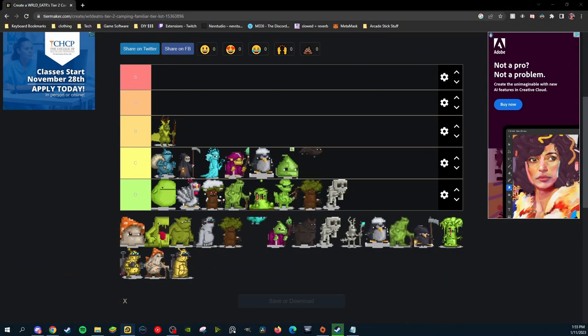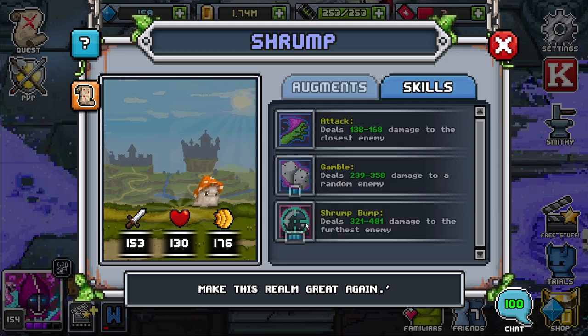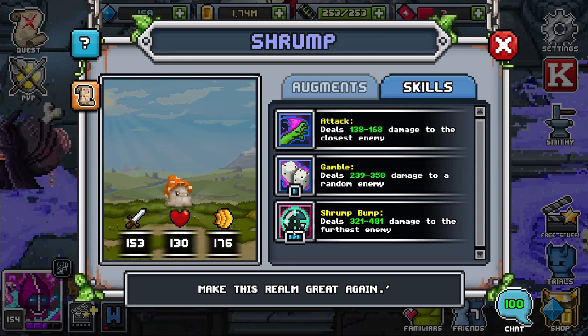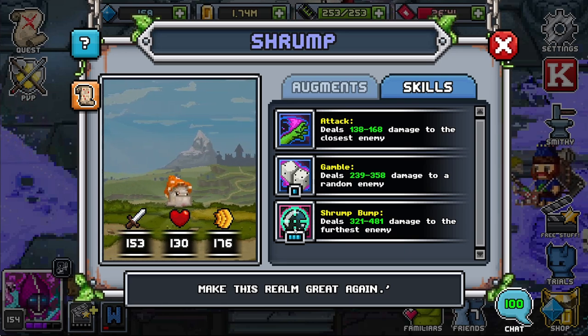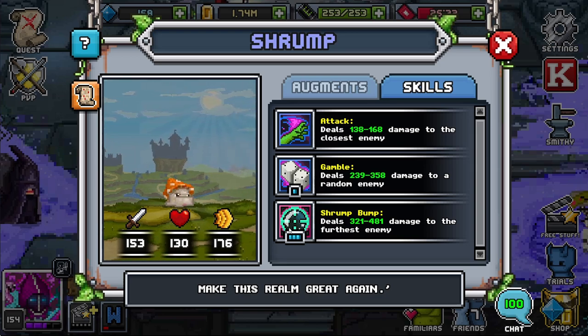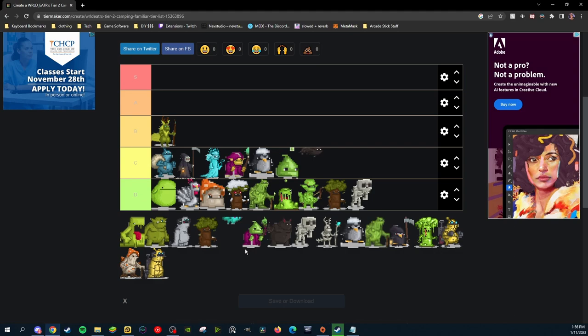Up next is Schrump, a familiar that goes into the very popular fusion Schramps. Schrump has a great stat distribution and nice abilities, except their Schrump Bump which is a 3 SP — way too expensive for any rare familiar. Even if it was a 2 SP it would still land in D tier. He's a very high D tier because he has an attack random, which is a nice ability. I'm putting him below McGobblestine. You're not really going to be using any of these D tier familiars unless they're for fusions.